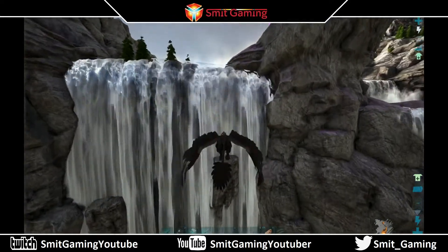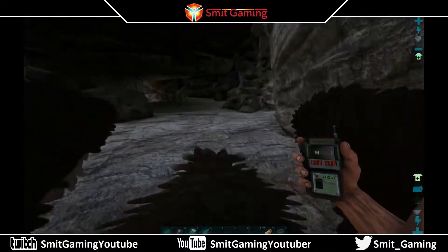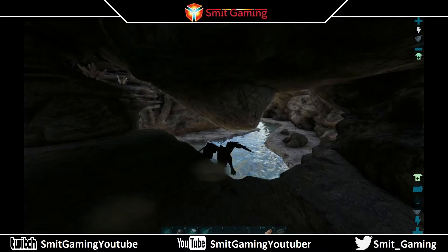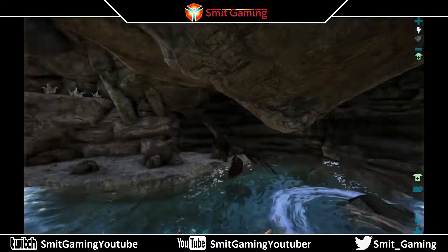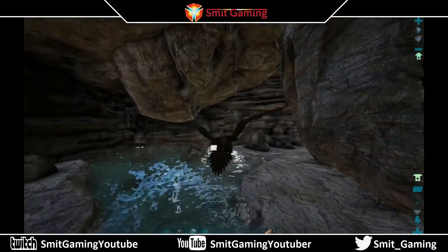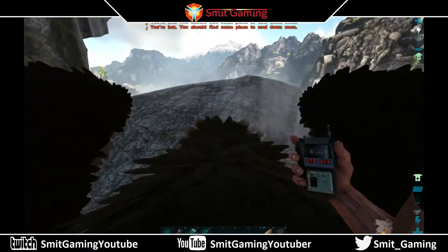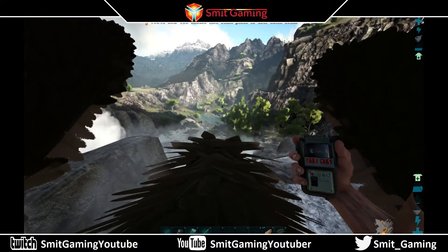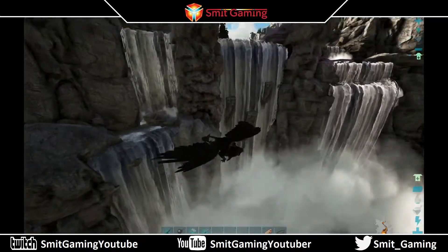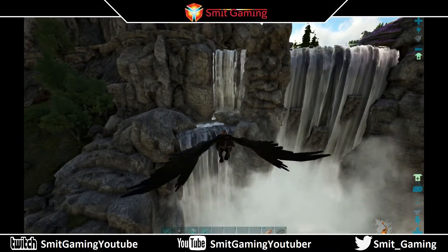We're heading straight for this and there we go, straight in. A wee bit of crystal and a wee bit of metal in this cave — not much at all. This is the other entrance slash exit. You're talking 27.9, 47.5 — just right beside the other one. The other one's in the middle, that one is to the left of the middle one. That is Beaver Fall Cave.